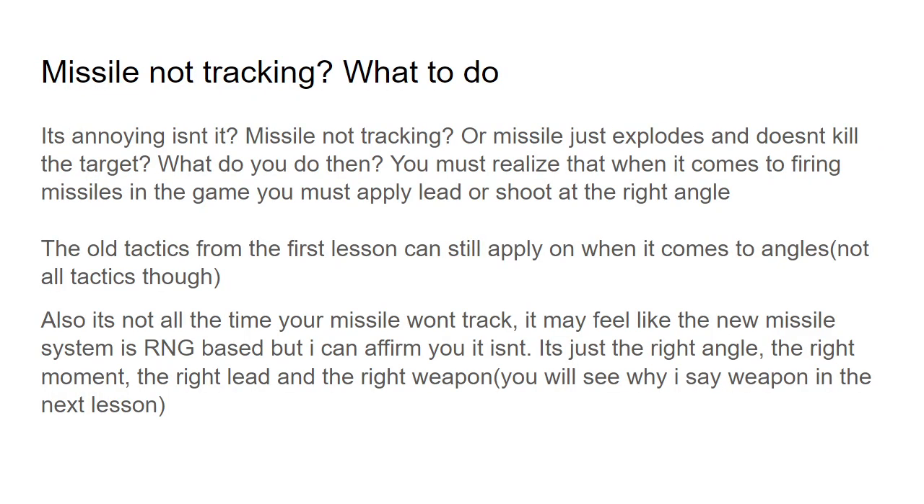Things I want to bring up: the missile not tracking and what you have to do about it. It's annoying, and I get it — it was also annoying on my end before I got clarity. You must realize that when firing missiles in the game, you must apply lead or shoot at the right angle. The old tactics from the first lesson can still be applied for angle of attack, though not all tactics will apply because FOX 2 is now different. It may also feel like the missile system is RNG-based, but I confirm it's not — it's just the right angle at the right moment. If you put the right lead and the right weapon, then you will get the target.